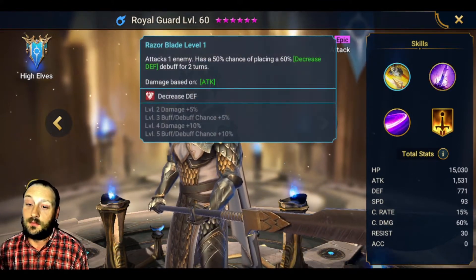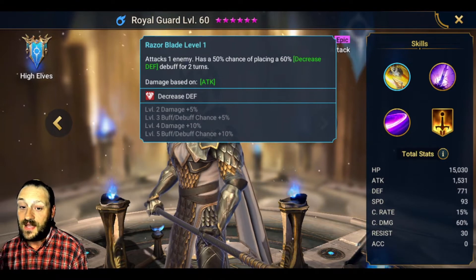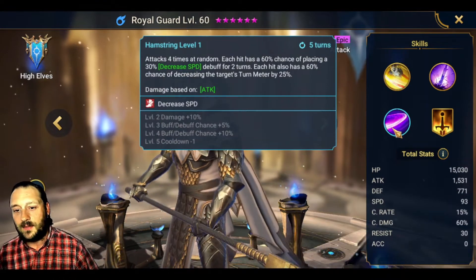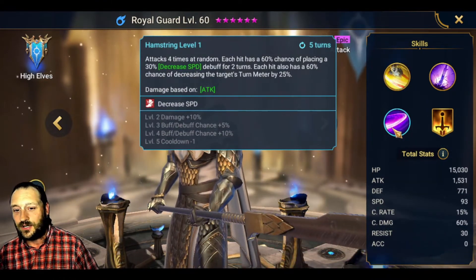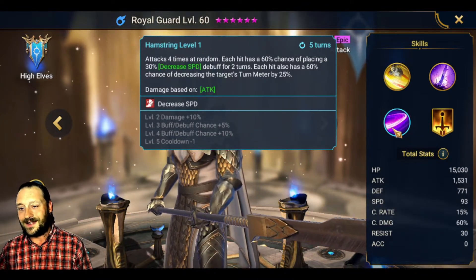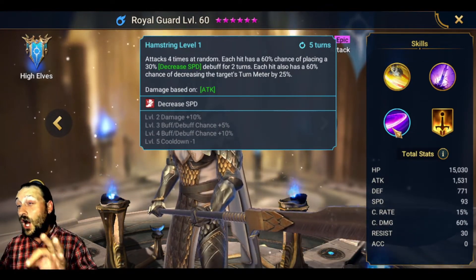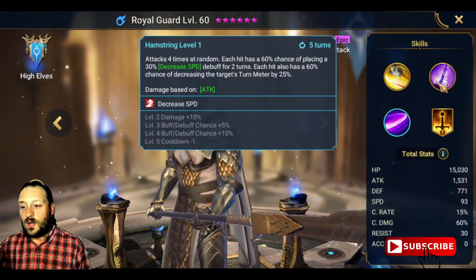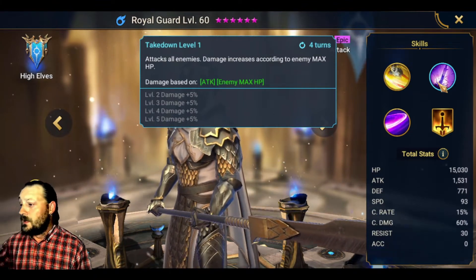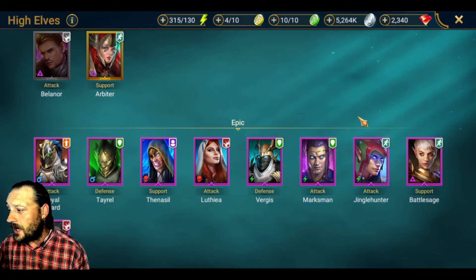He has a pretty solid kit across the board. He has a 75% chance when booked of placing a 60% decreased defense for two turns on his A1. His A3 attacks four times at random, each hit with a 60% chance of placing a 30% decrease speed debuff for two turns, plus a 60% chance of decreasing the target's turn meter by 25% when unbooked. The big thing you want to book is his A2 — that's what you put the books into. He still hits like a truck and you still use him in late-game farming stage 20 dungeons.